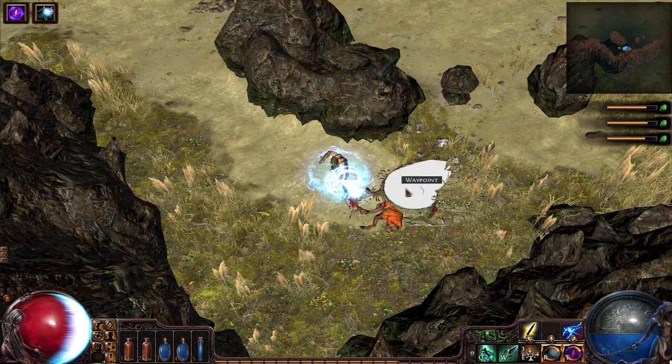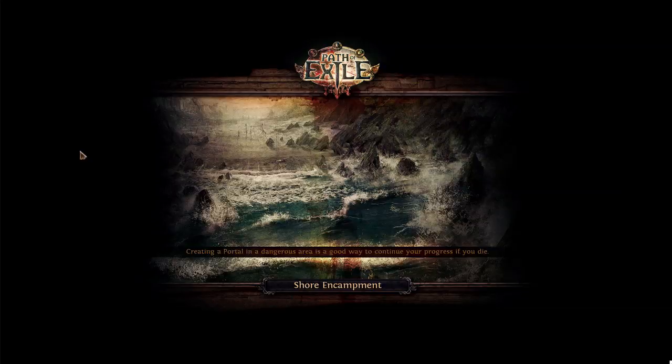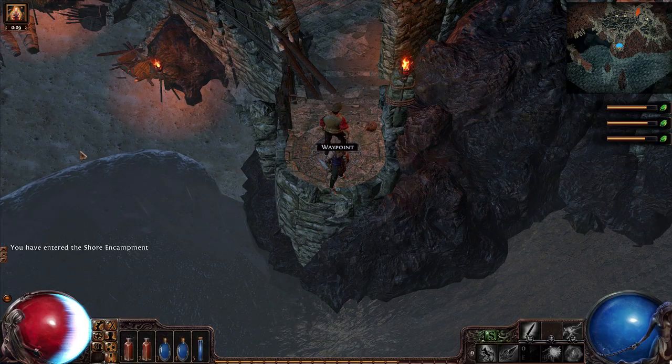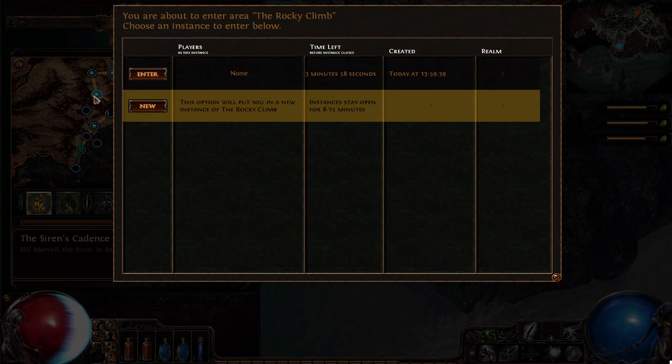Some areas have waypoints. Once activated by clicking the waypoint, waypoints allow you to travel instantly to any other waypoint you have activated. Waypoints essentially give you a free pass to town and a way of saving your progress through the maps. Control clicking on a waypoint destination in the waypoint menu, like this, will bring up the instance management screen.